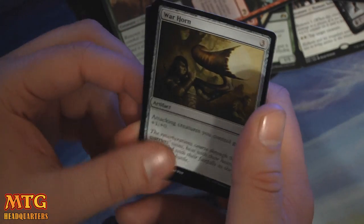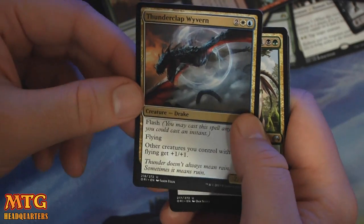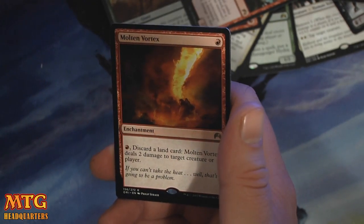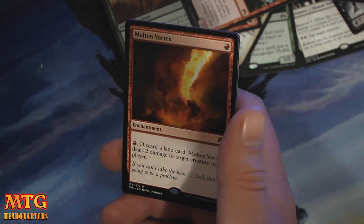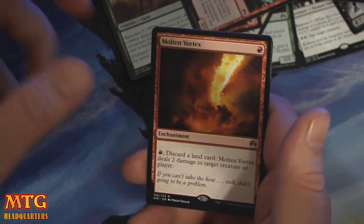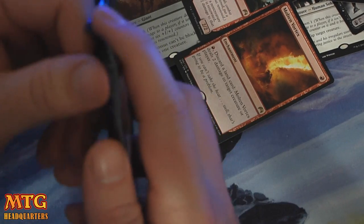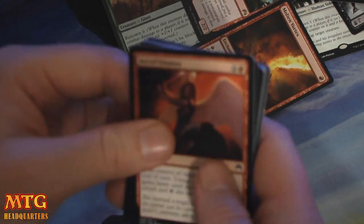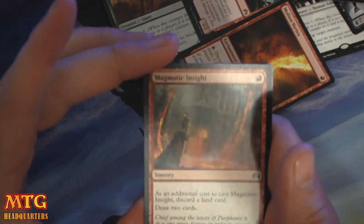Warhorn — creatures you control get +1/+0. Thunderclap Wyvern. Shaman of the Pack. And a rare Molten Vortex — single red for an enchantment. Pay a red, discard a land card, and it deals two damage to target creature or player. So in limited, late game maybe. Maybe Modern Burn — I don't know. It might not be powerful enough.